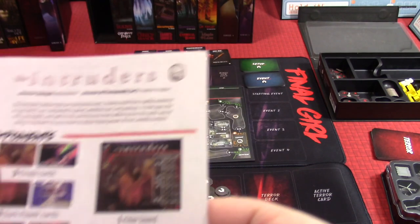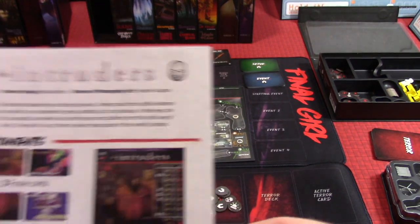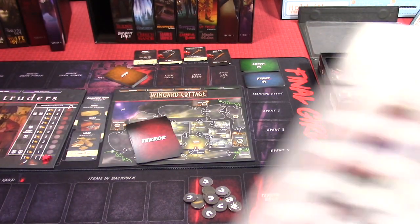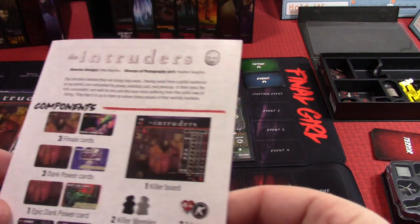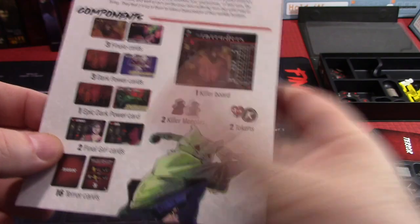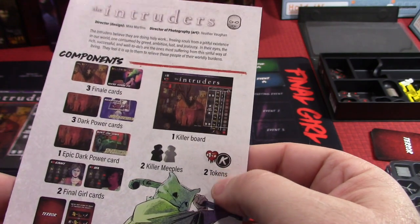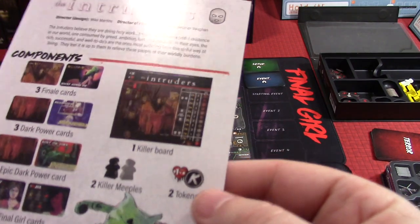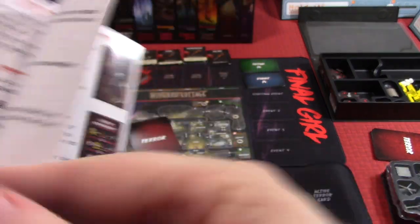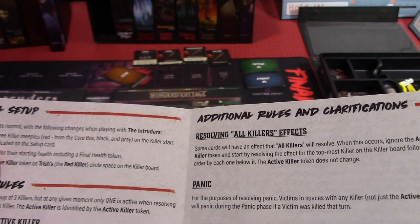Crafting allows you to gain available crafted item cards by discarding the required item and supply item cards listed on the crafted item card, plus losing the required amount of time. When you gain a crafted item, place it in a hand or backpack slot. When discarding, it goes back to the play area. Items with limited uses carry those uses over when crafted — for example, a shotgun with one use left crafts into a sawed-off shotgun that also only has one use left.